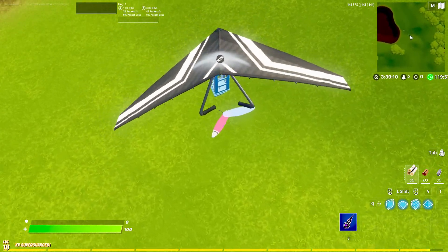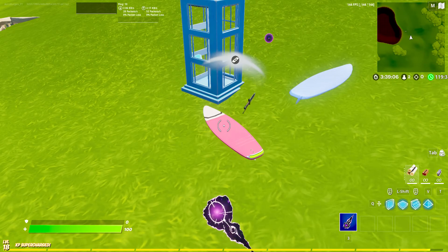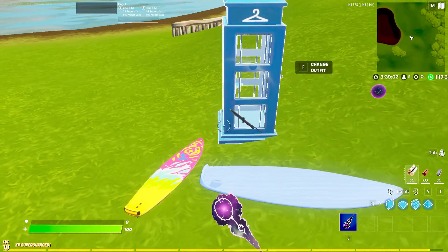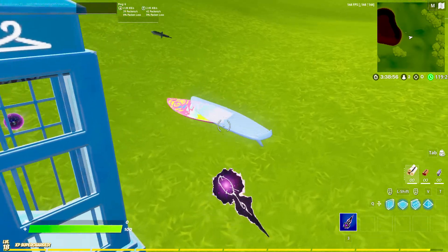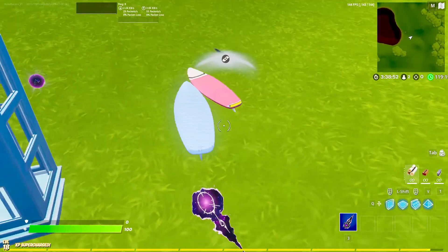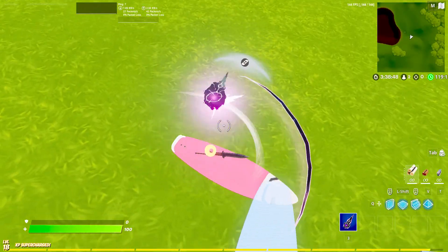We just found this, so let me set it up. You take one of these surfboard items, then you put it like that, and we have to position it just right. It disappeared.